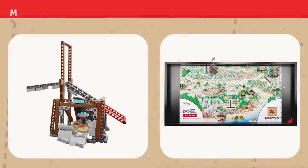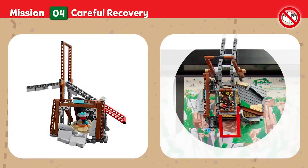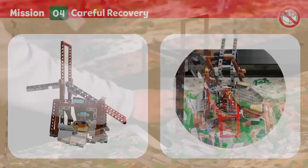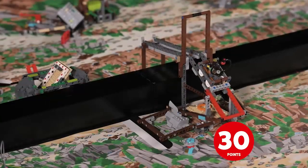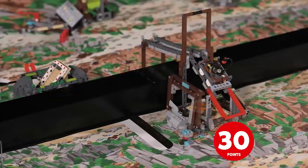Mission 4: Careful Recovery. When parts of a site are too dangerous for humans, technology can be used to safely recover artifacts. Points are scored if the precious artifact is not touching the mine, and if both mine support structures are standing.